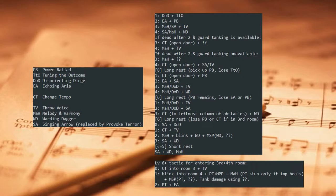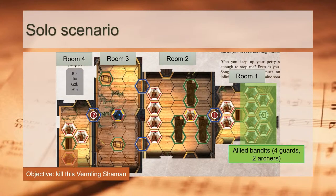But first, let's look at the solo scenario layout. As you'll notice, the objective of this scenario is to kill the Elite Vermling Shaman at the end of the scenario on the left. Any time the scenario objective isn't 'kill all enemies,' we've got to see if there's potential for exploiting this by taking shortcuts.